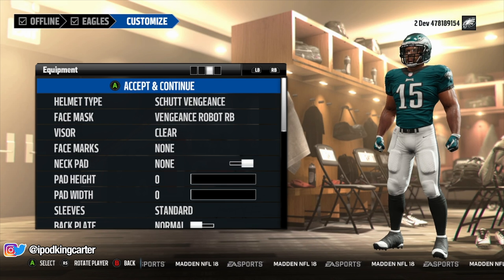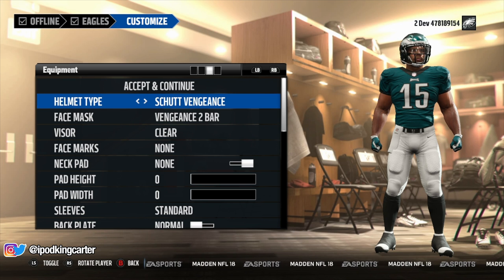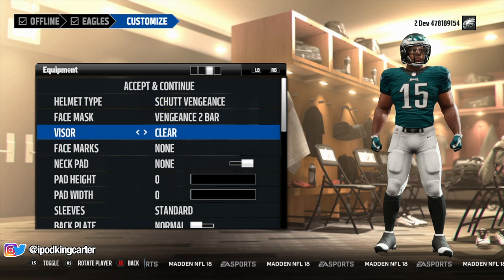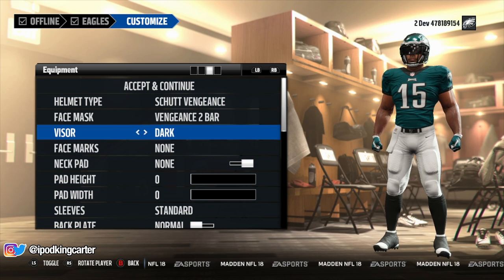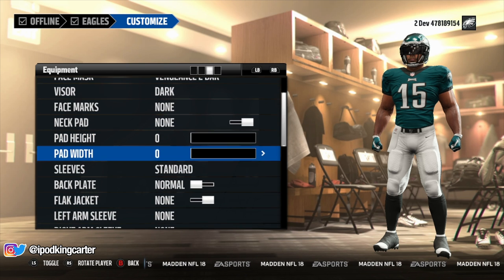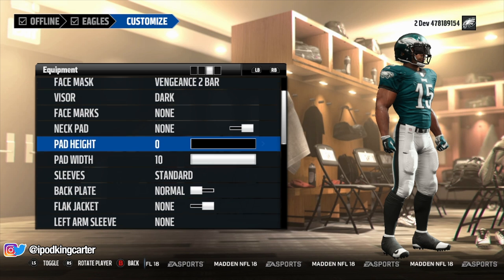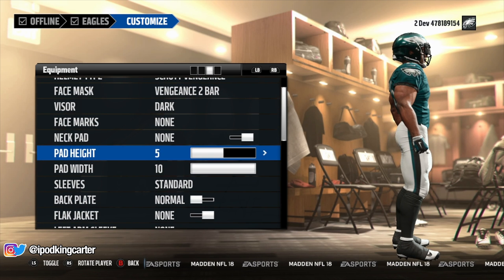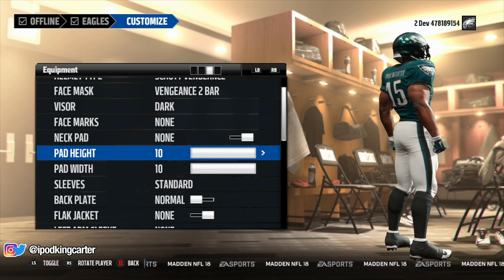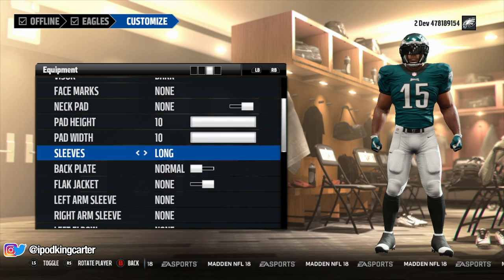Guys, I don't know what was going through my mind when I was creating this character — I was in total savage mode man. I'm not really gonna change up anything else, I'm probably just gonna add like a flag jacket or something. But guys, how can you imagine a seven foot running back coming out of the backfield looking like a locomotive man? Oh my goodness, I'm about to do damage.